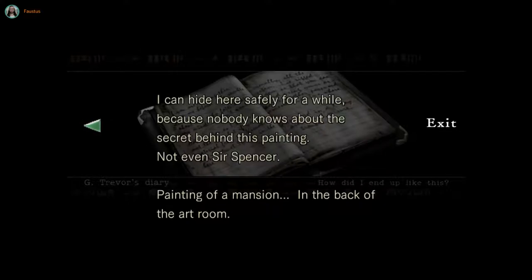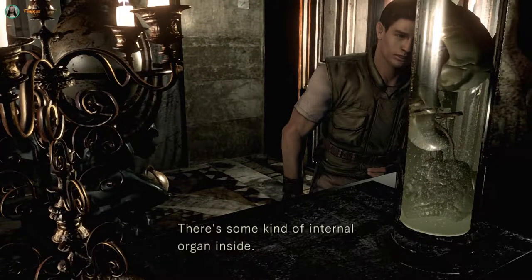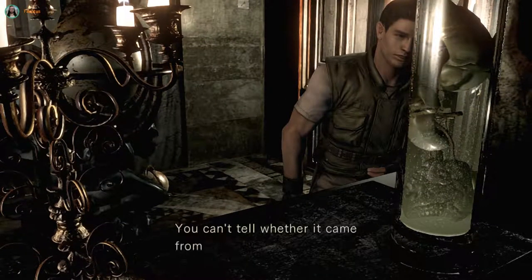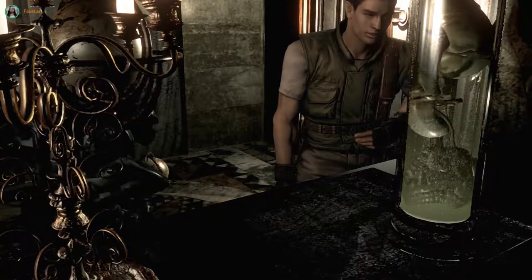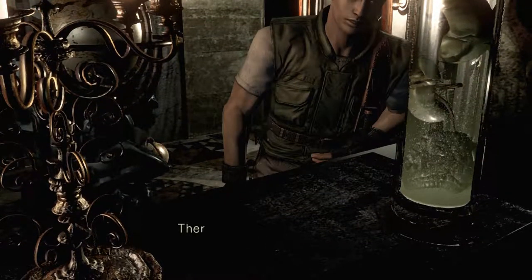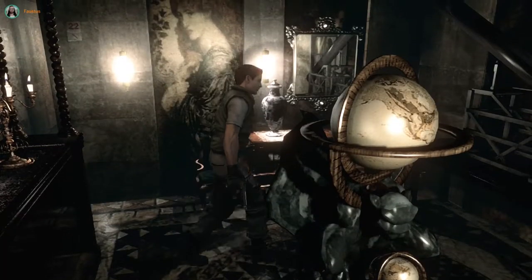Painting of a mansion in the back of the art room. There's some kind of internal organ inside. You can't tell whether it came from a human or an animal. Is it asking you to take it? No. That looks suspiciously human, though. Just saying.